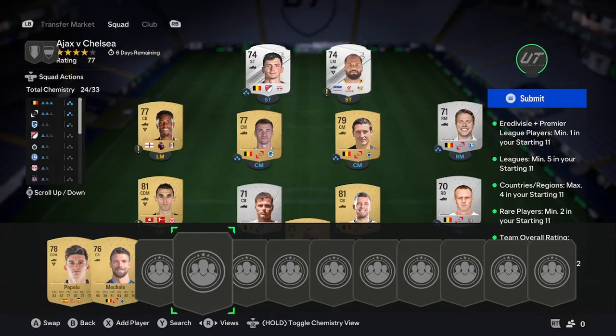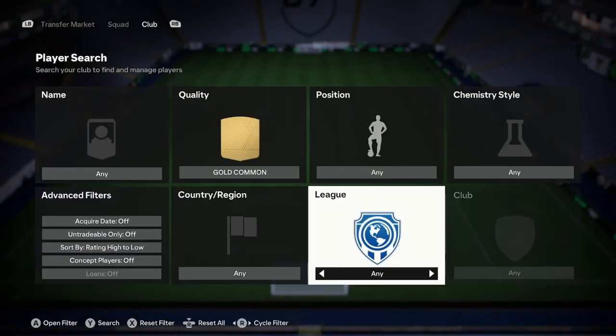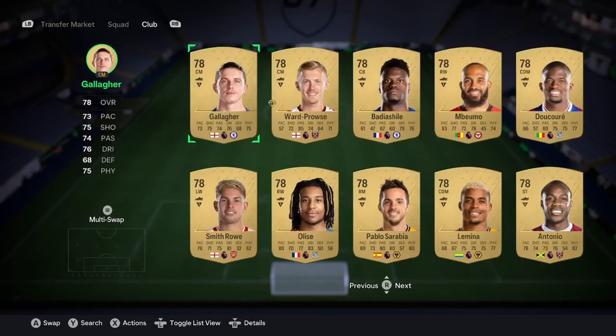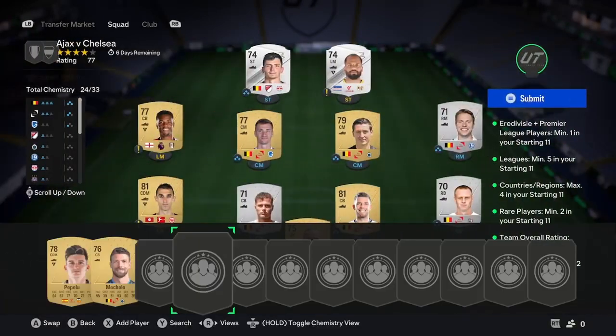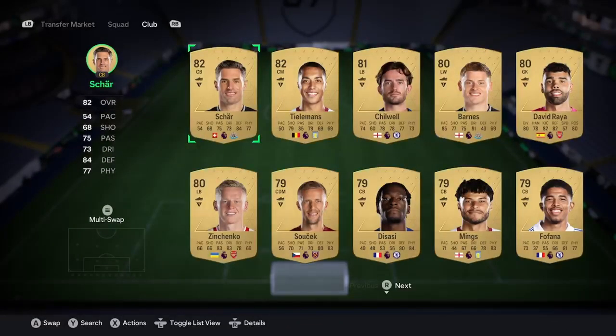After you've done that, make sure you have three in there. The next thing you're going to want to do is go ahead into your club. Now it's okay if you don't have this, but you want to search by Premier League Gold Common and just see if you've got like a 78-rated to go in there. I've got a 77 in, but if you don't, obviously you can go buy one — it's not designed so you have to have a first-owner one.